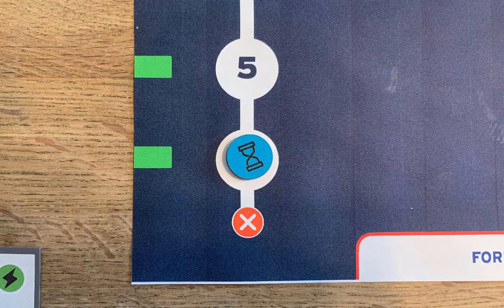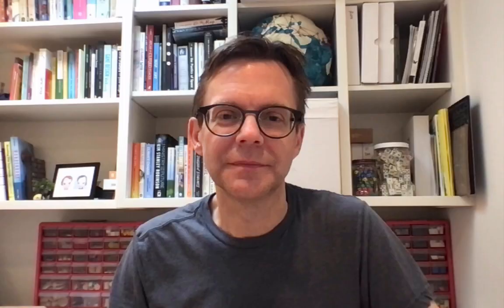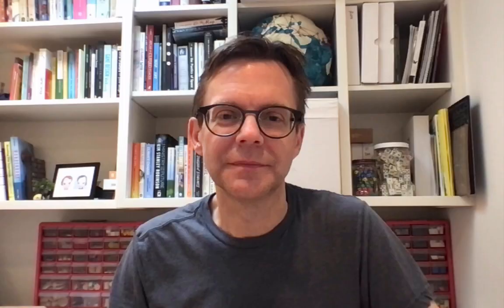You all lose the game if any player has 12 communities in crisis, the temperature ever goes above 2 degrees Celsius, or you take longer than 6 rounds. It won't be easy, but it is possible to win, and Daybreak lets you explore all the ways that we can stop the climate crisis together.